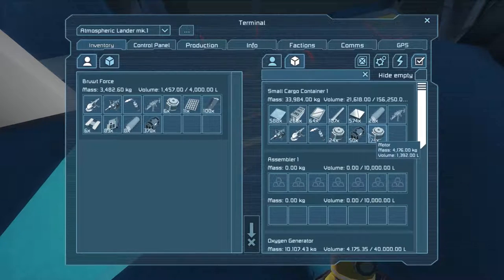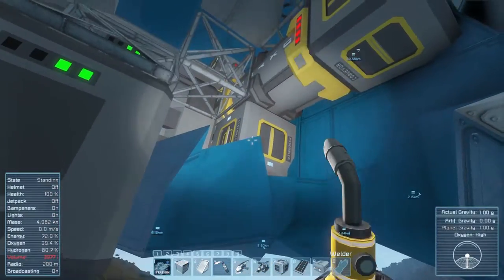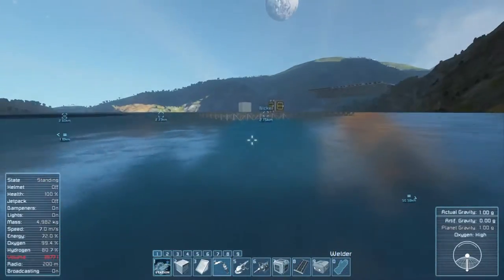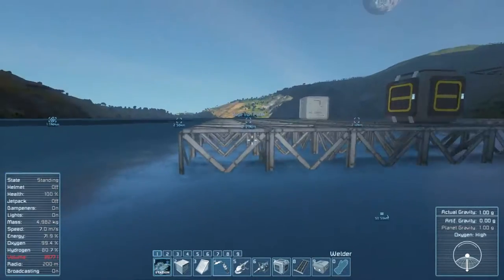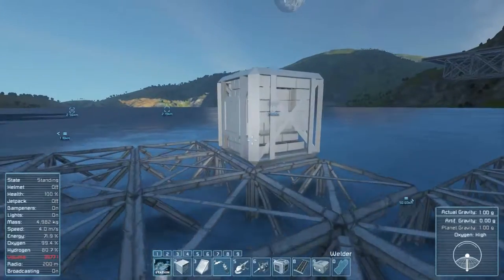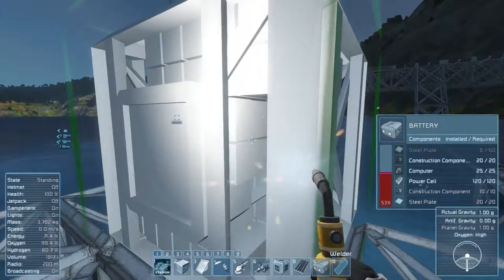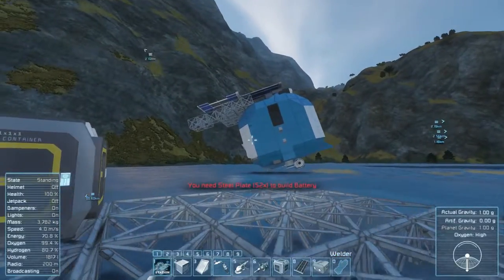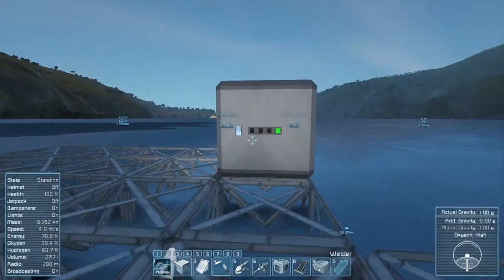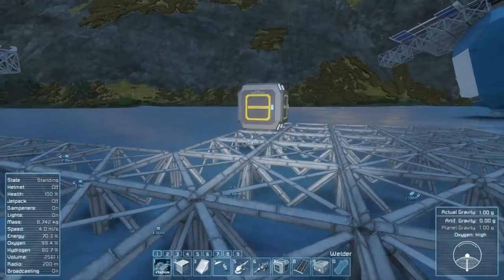I worked out why the assembler wasn't working — why I couldn't transfer anything into it. It's because it's not linked into the system anymore with the conveyors. But if I go over to the assembler directly it allows me to disassemble things. I think what I'm gonna try and do is get a basic refinery and assembler set up on this platform, which is why I want to get the battery going — just in case something happens with that ship and it topples over more and I lose the critical components. Okay, we've got a working battery, which gives us a little bit of charge.